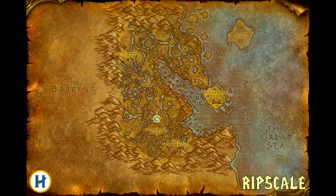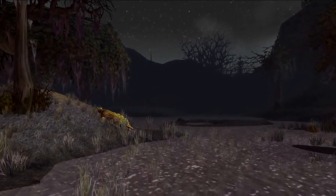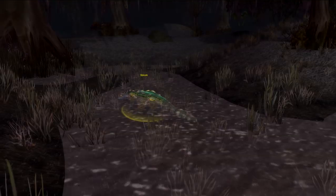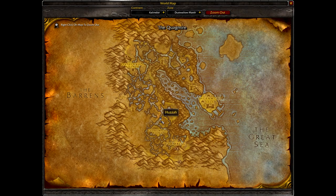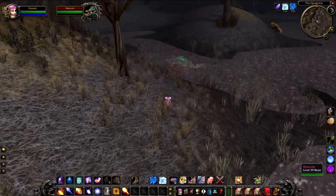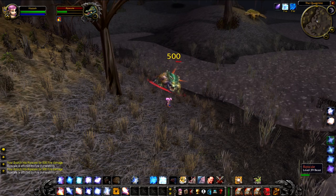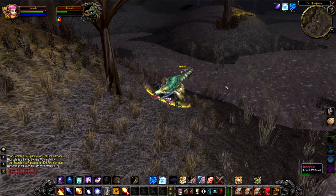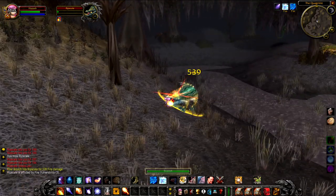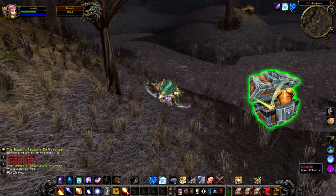Up next we have Ripscale, a level 39 Crocodile that hangs around in the Quagmire just to the southeast of Tabitha's hut. You have to be careful when you're in this area of the Quagmire — it's really weird. Ripscale is not an elite, but everything else is an elite. There's not actually anything difficult about this guy, but you need to watch out for the other crocolisks in the area because they can pack quite a punch. Killing this guy will just give you a random green.